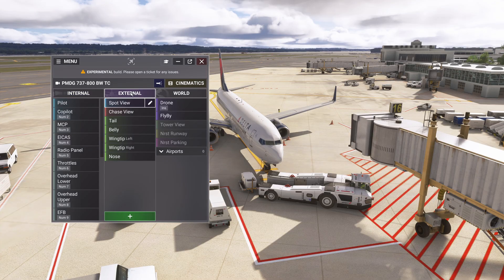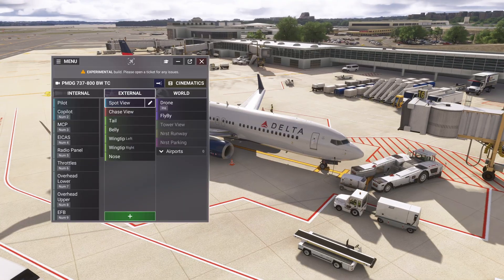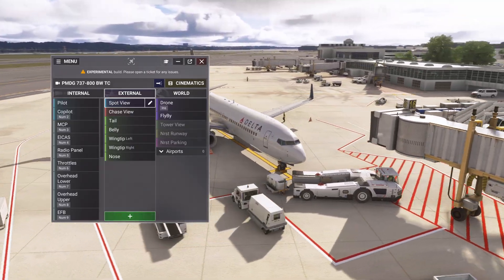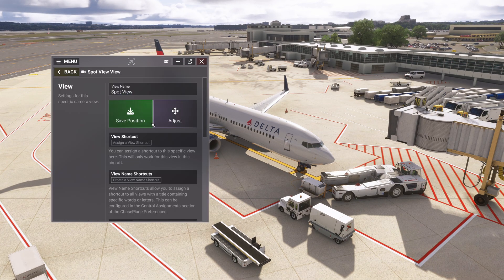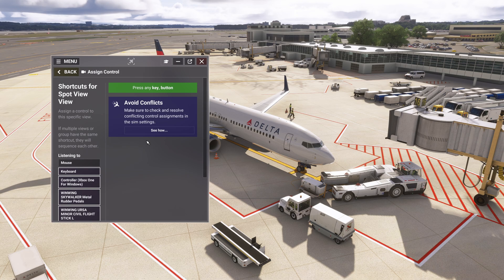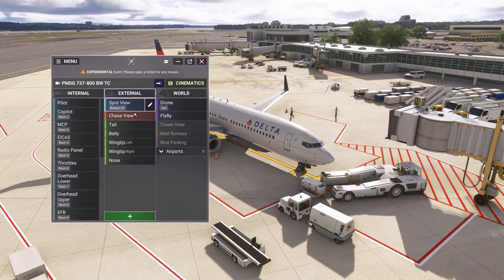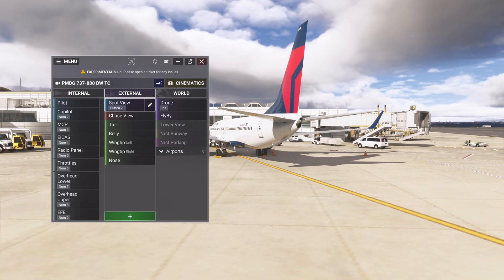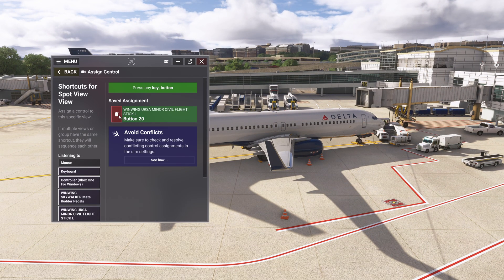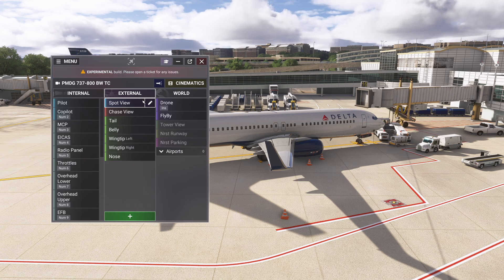For external views, you start with the spot view. You can use your mouse to pan around the aircraft - the simplest way to look outside while pushing back, taxiing, or anything like that. You can click on a view shortcut and set it to any key on any device attached to your PC. It recognizes all devices. For example, if I want this view shortcut to be a button on my flight stick, I just press that button and save - and that's it. If I'm in pilot mode and click that button, it immediately goes to spot view. Deleting an assignment is equally easy.